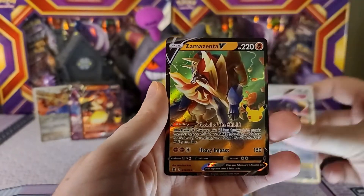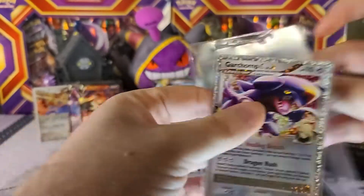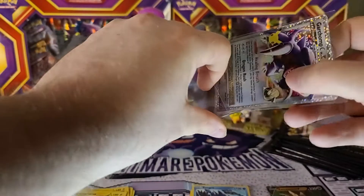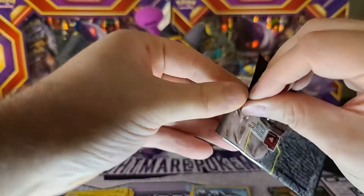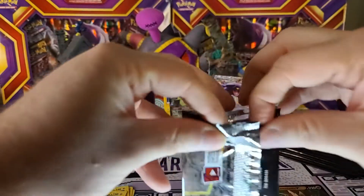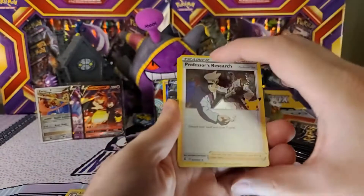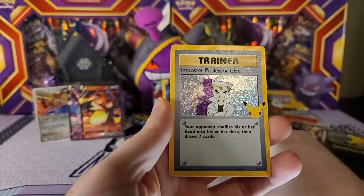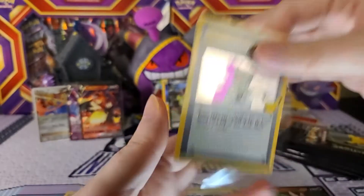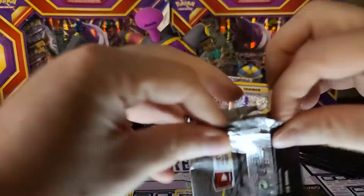That was definitely the big pull from that pack — beautiful Garchomp. I'm throwing this guy into a cardboard saver right away. I'll try that card trick going forward. I haven't really watched any videos yet of people opening Celebrations because I didn't want to ruin it for myself. Next pack — we got Professor's Research holographic, Cosmo Dialga, and Imposter Professor Oak holo — that's from Team Rocket. Definitely love that set, one of my favorites, especially as a kid collecting it. Amazing cards there.